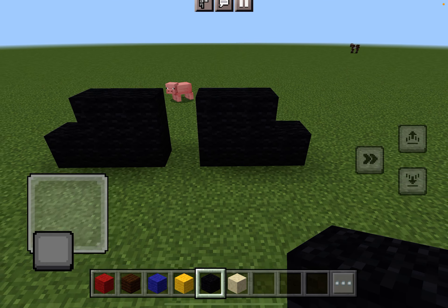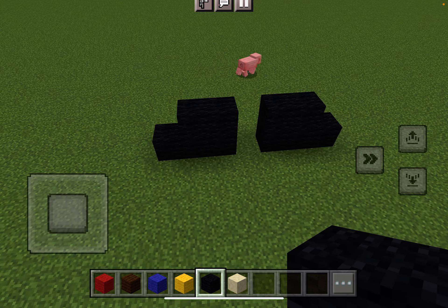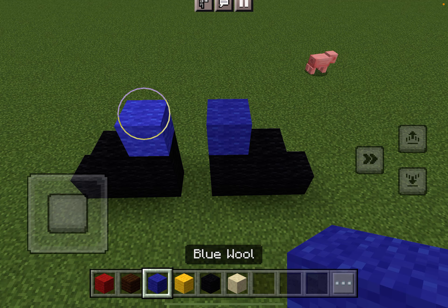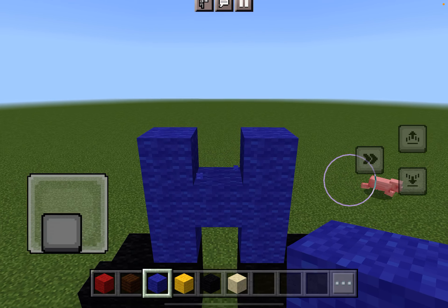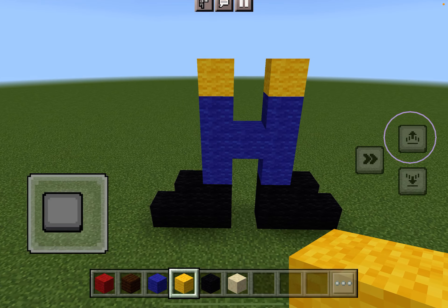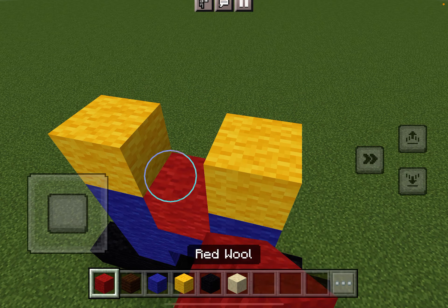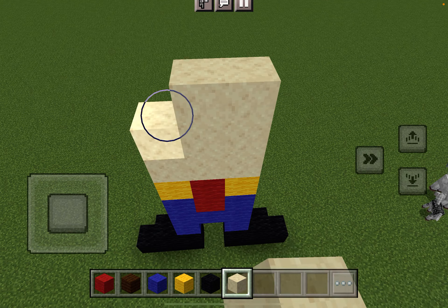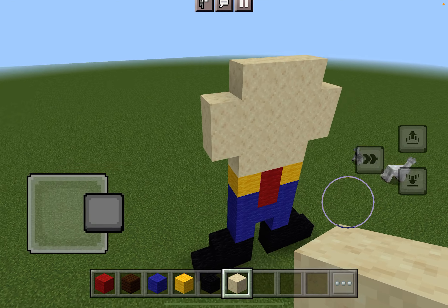Everyone knows about Mario still, right? So what does Mario look like? He has blue pants — I forgot he had blue pants. We're making off-brand Mario! Let's make off-brand Mario. There goes his red and there's his head. I'm not really good at building because this is basically my first time.